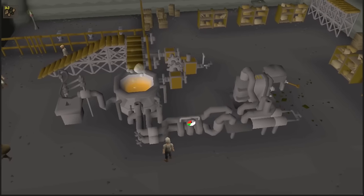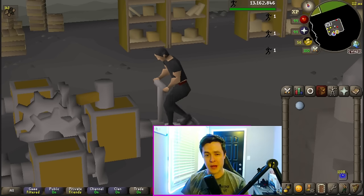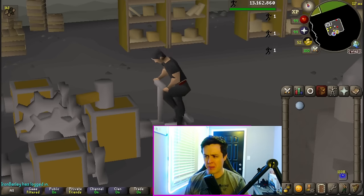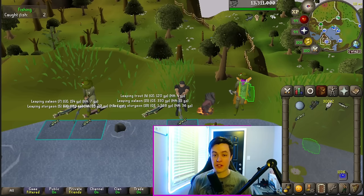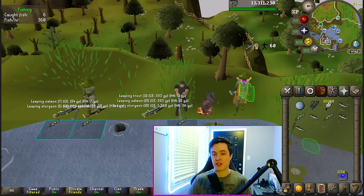There is one purely AFK method for agility. Welcome to the Blast Furnace — it's just like gym class all over again. We are riding the bike for one experience per tick. That's 100 experience per minute, which works out to exactly 6k per hour. The good thing about that is this is 25 minutes AFK — it is as AFK as you can possibly get. The bad thing is that the experience is terrible. If you're open to something that's way less AFK, barbarian fishing is another great option for AFK agility training. The agility experience is about the same as the bike, but you also get some of the best fishing experience in the game and some strength experience as well.